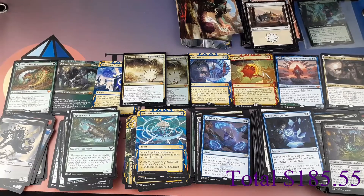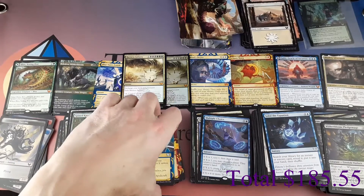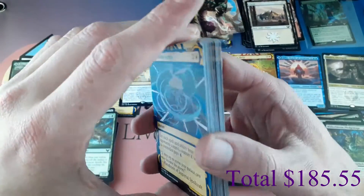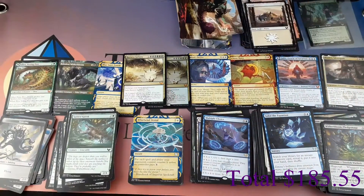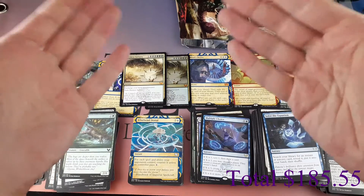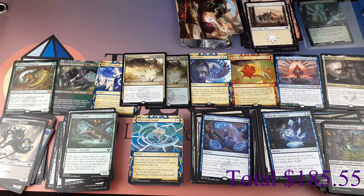Well, I got nine mythics out of that set booster box — very cool. Lots of awesome Mystical Archive cards as well, and a couple foils. Very happy with this box. We have a draft booster pre-ordered for next weekend so we'll do a video for that, and we may have another video of one of these in between. Thank you all for watching — my name is Matthew from The Legend of Zeolite, live stream mineral sales, comics and cards. Thanks for watching, see you next time!